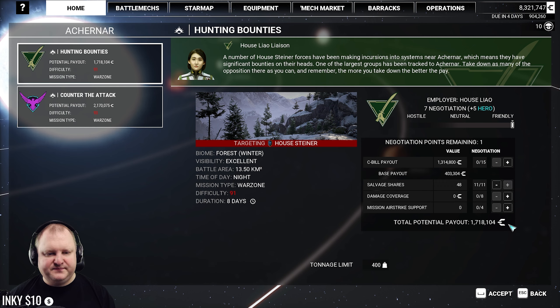It'll be a 91 Warzone. We're going to go for max salvage and damage coverage, maybe. I didn't even use the airstrike last round once again. Airstrike support is a fun mechanic in my opinion, but outside of demolition missions it's completely useless because enemies are never clustered up enough to make it actually useful. Unless you manage to hit that perfect timing on the enemy dropship. Alright, let's go.